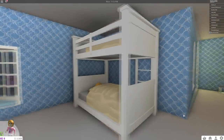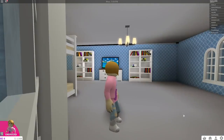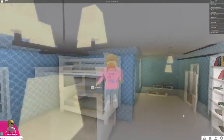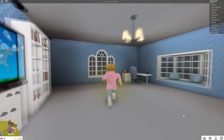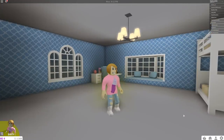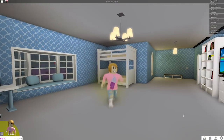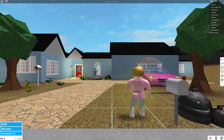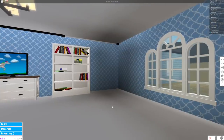Over here is her bunk bed — oh man, she's so lucky! She has a bunk bed with an upper bunk. I'm rethinking where I put everything because the ladder is on the back and you definitely need that to get up into the top bunk. So I might have to move her bed to where this window is and move her desk over here. Come on guys, let's do that — I think that's a better idea. I'm going back into build mode.